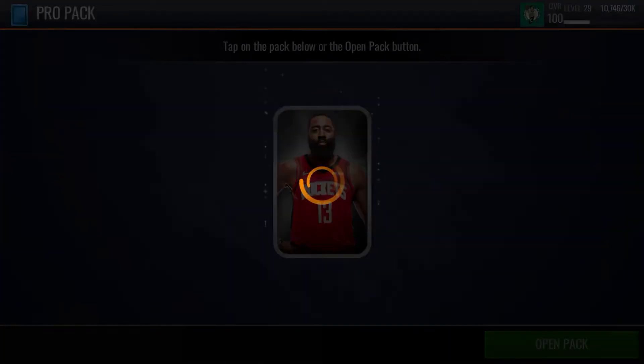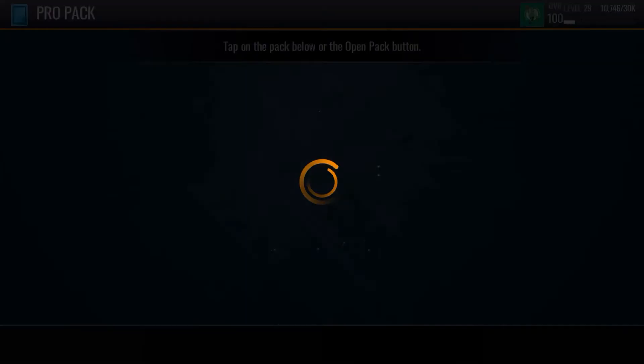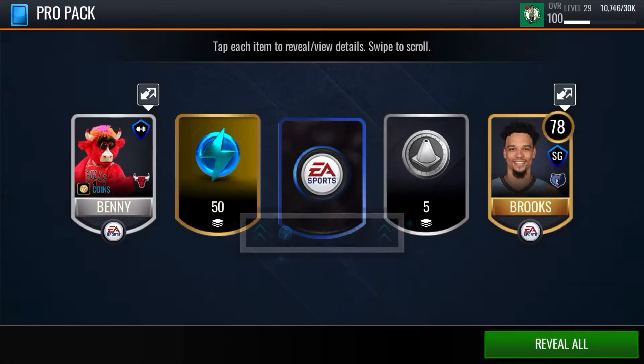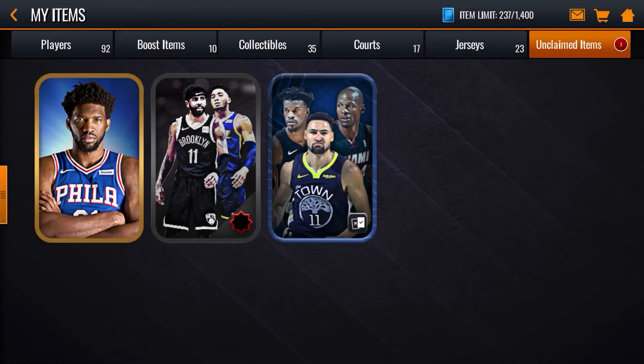Then we can hop into some gameplay. Or just type in the comments what you guys want — some showdowns, some seasons, whatever. I'm here to entertain you. On our last Pro Pack, let's see if we can get a 90 plus. We get a mascot, and a 93. Klay Thompson's looking a little mad on that pack.